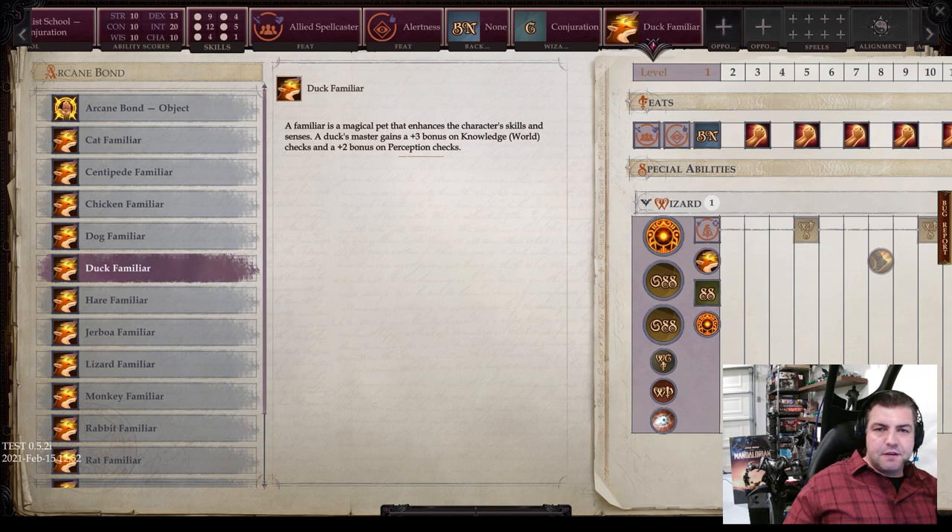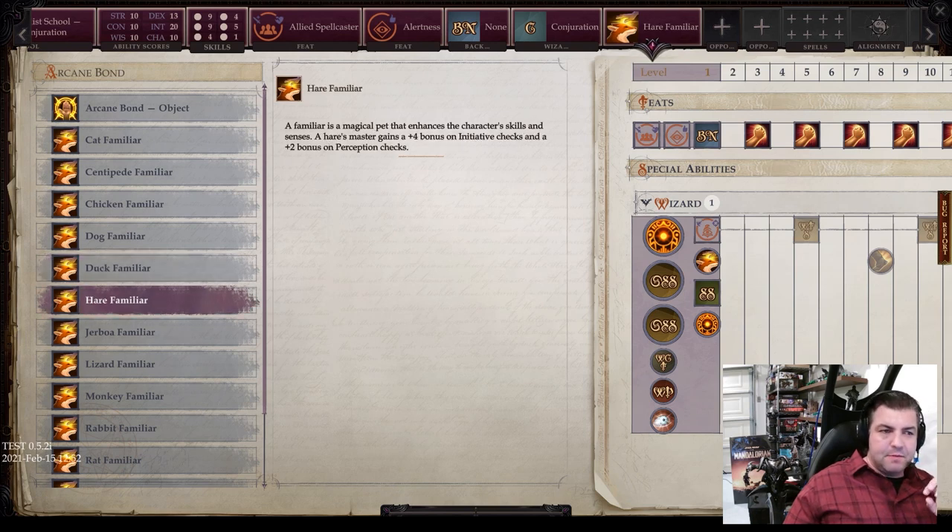Next you have the duck familiar, giving you a plus 3 bonus on knowledge world and a plus 2 bonus on perception checks. Then we have the hare familiar — plus 4 bonus on initiative checks and a plus 2 bonus on perception checks.